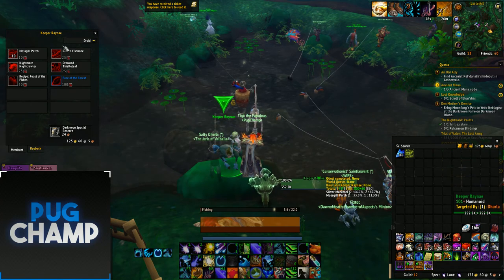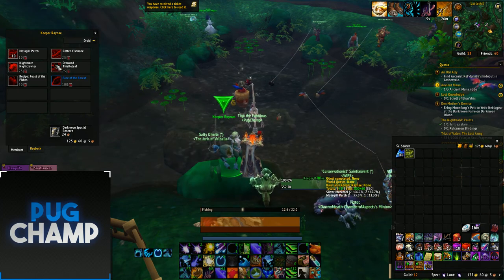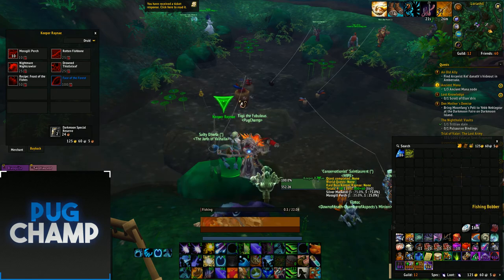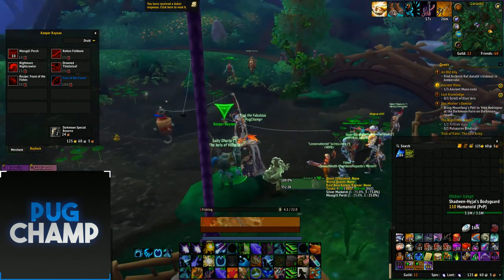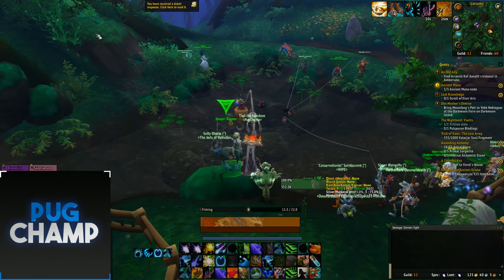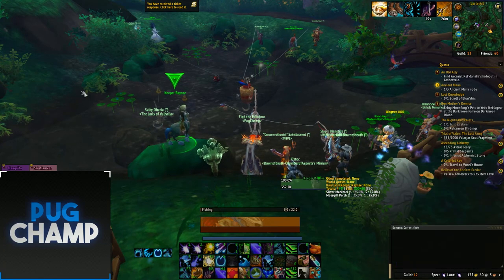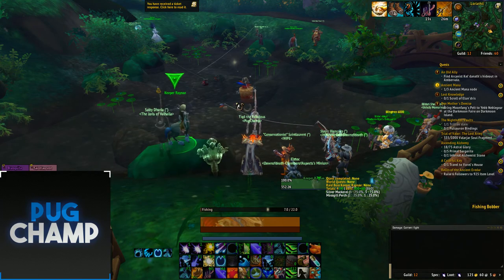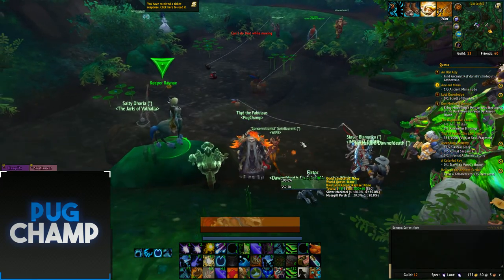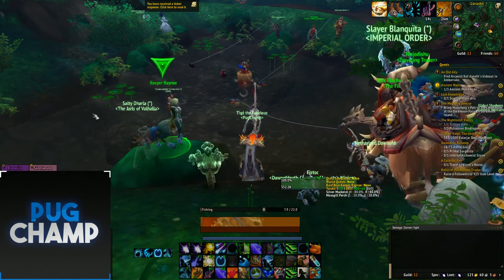Once you hand in the corrupted globules your rep goes up with that NPC, and once your rep is high enough you can literally buy instant baits which give you the rare fishes. Usually there'll be a lot more people fishing in these raids, but since I'm doing it at around 3 a.m. server time there's not many, but normally there are packs of about 40 people sitting here fishing. There's also a chance you get an item which spawns a mob, giving you 30 to 50 of the currency, so you can just buy as many baits as possible and fish in one place for all your rare fish.